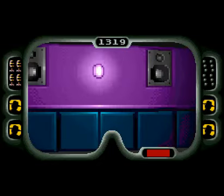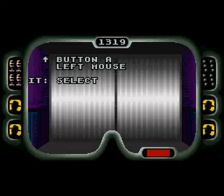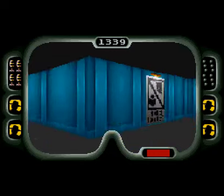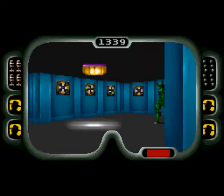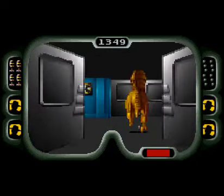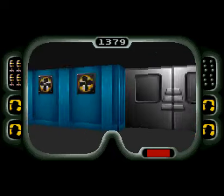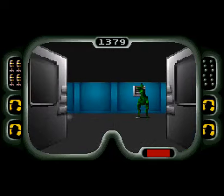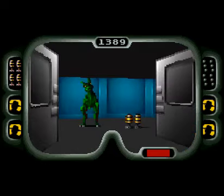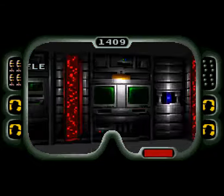And it leads us to this second elevator, which we will need to access more of the Visitor Center. I hear a spitter — there's one nearby. Of course it's gonna be behind this wall. Night vision goggles. You did not last long. And basically the door blocked it from hitting me. Oh, you jerk. And here is the night vision goggle battery, so we can use this.